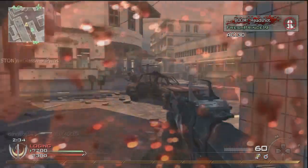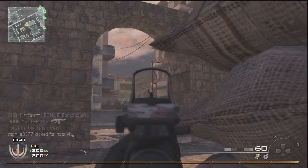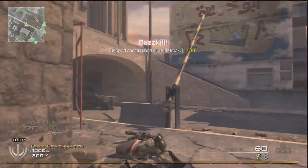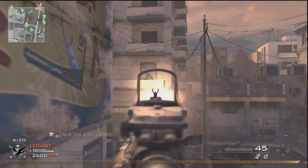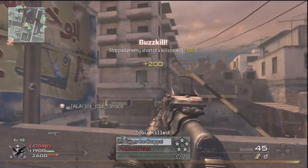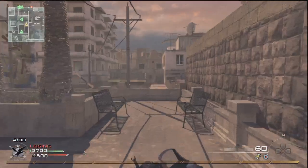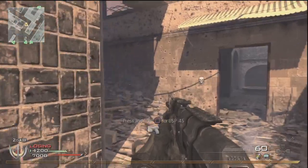With every weapon you have to have at least 300 kills to unlock FMJ. And in order to master the weapon and get the gold bar, you need to have 40 Bullet Penetration Kills with FMJ attached. You can get Bullet Penetration Kills with regular bullets — that is possible — but with FMJ attached, FMJ only increases the bullet damage through something.